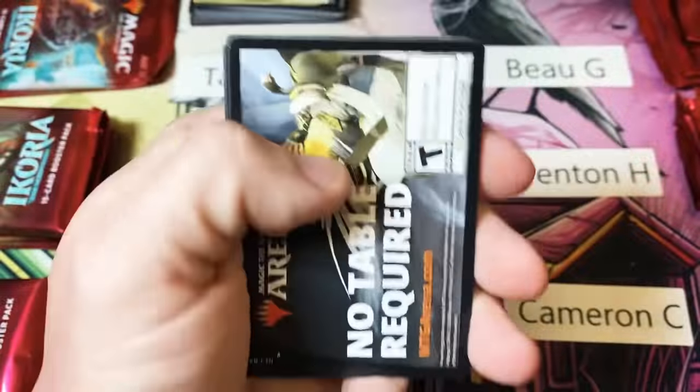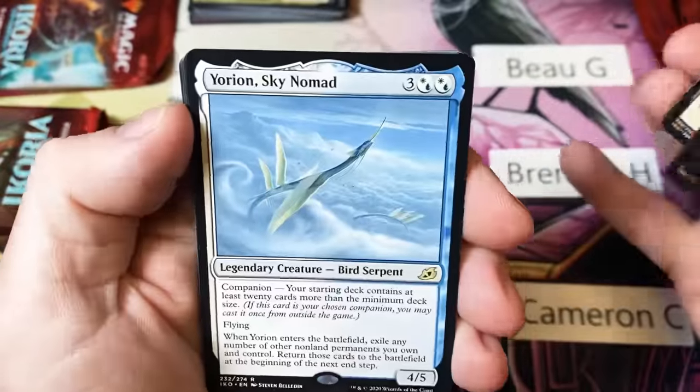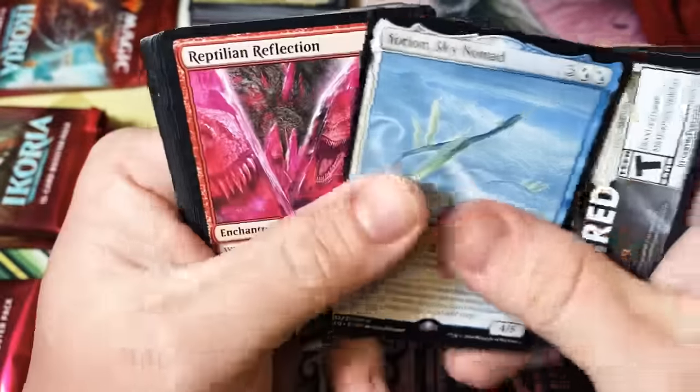Showcase Piercer. And then Yorion, Sky Nomad — there we go, that's a good hit.